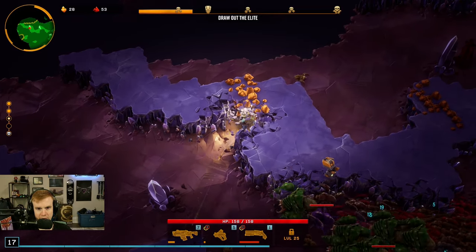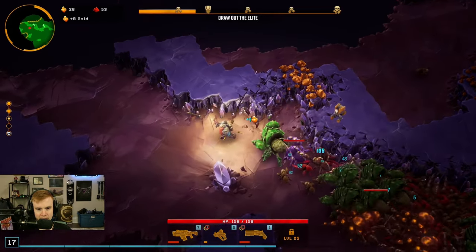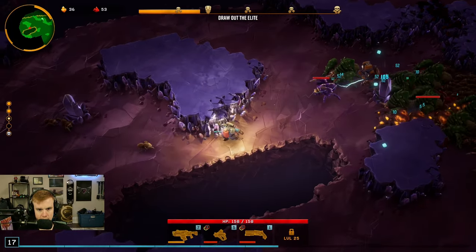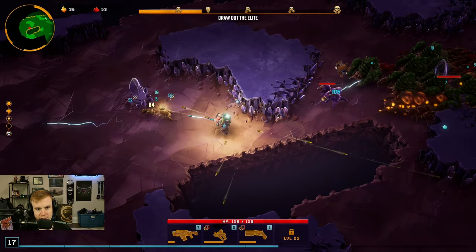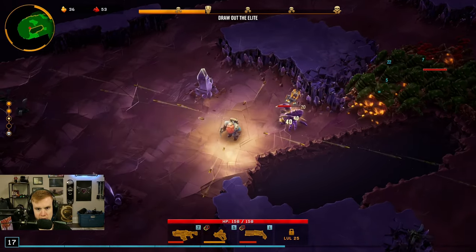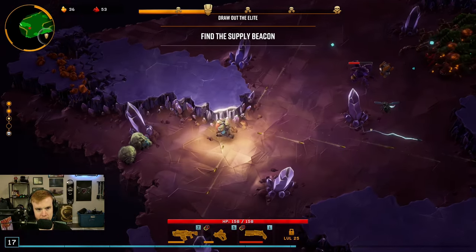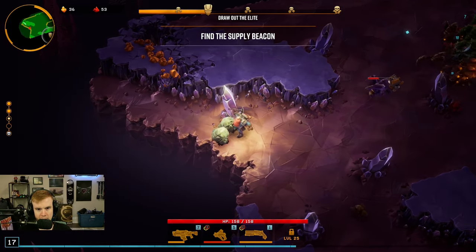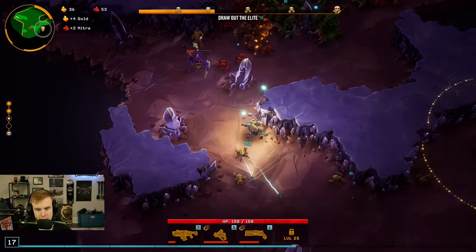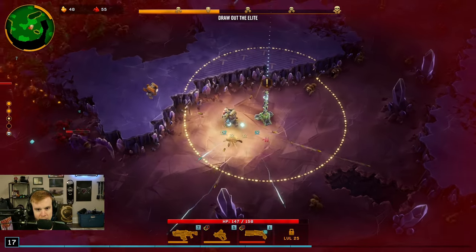I'm gonna go up this way to get this gold before they come over to me. What a cool idea though, to take the style of this game and turn it into a top-down shooter. I mean it's like a Vampire Survivors — a survivors-like game, I guess they call them. Scout was definitely my character, so I'm glad that he's the first available character.